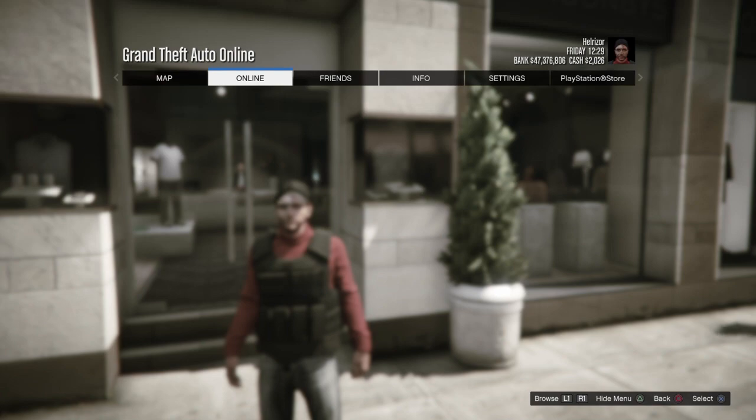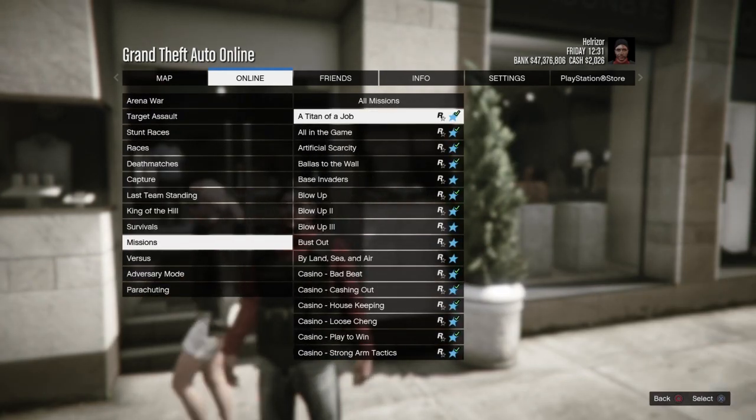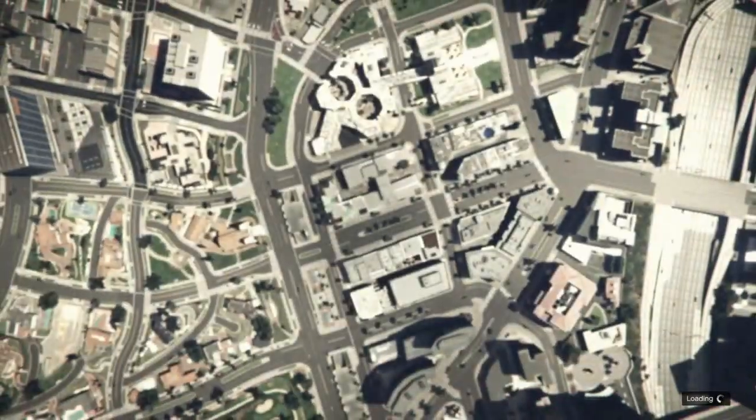You're gonna come to Online, Jobs, Play Job, Rockstar Created, come down to Missions, and we're gonna go to 'Time to Get Away' right here. Then just go ahead and start this job.